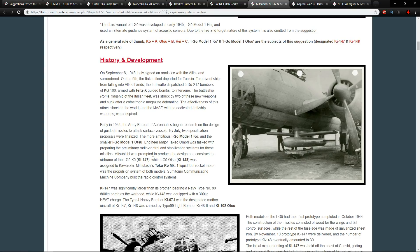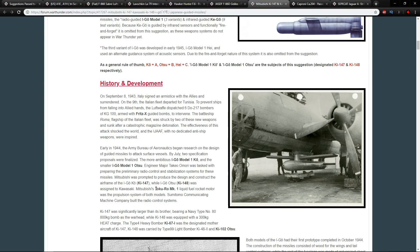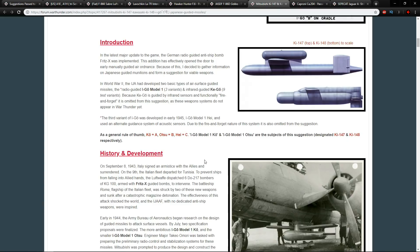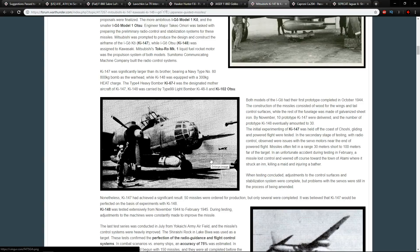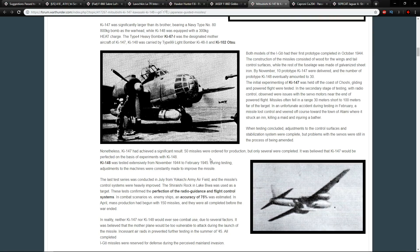The Ki-147 and Ki-148 differ mainly in size and warhead. The Ki-147 was significantly larger, bearing a Navy Type 80 800-kilogram bomb as the warhead, while the Ki-148 was equipped with a 300-kilogram HEAT charge. Their flight characteristics and general operation were the same — powered by Mitsubishi's Tokuro Mark One liquid-fuel rocket motor, with radio control systems built by the Sumitomo Communicating Machine Company.